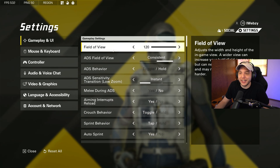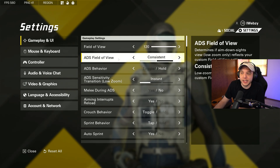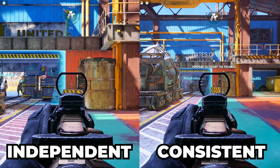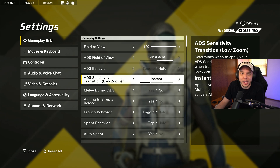Moving over to gameplay and UI, at the top we have a field of view slider, which is very nice. FOV is personal preference — I prefer having it maxed out, but a good rule of thumb is anything over 100. ADS field of view is very important — you want this set to consistent. When you're ADS on consistent, you'll be more zoomed out, which makes recoil control significantly easier. ADS behavior we want set to hold. ADS sensitivity transition you want on instant, so the second you click ADS, your sensitivity is applied with no sluggish delay.